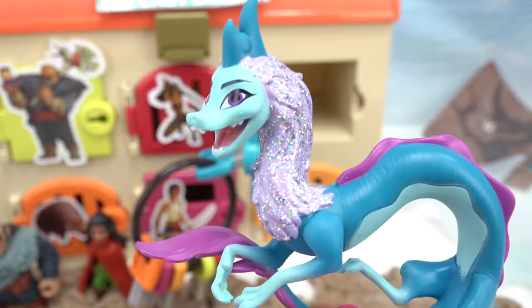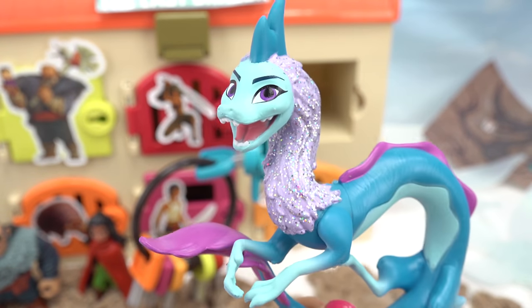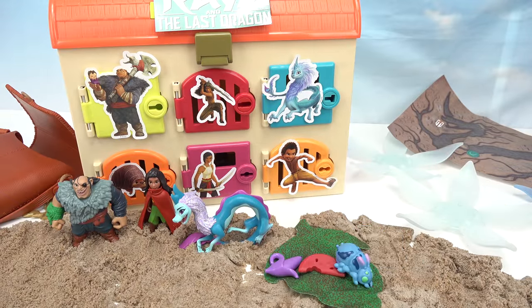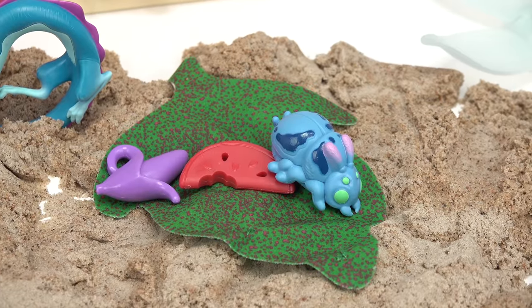Let's see if we can release Sisu. Come on out. Wow, it's getting kind of stuffy in there. Really? I was looking for you. Now let's do Tuk Tuk - the orange key. Let's put it right over there. We have some food for Tuk Tuk.